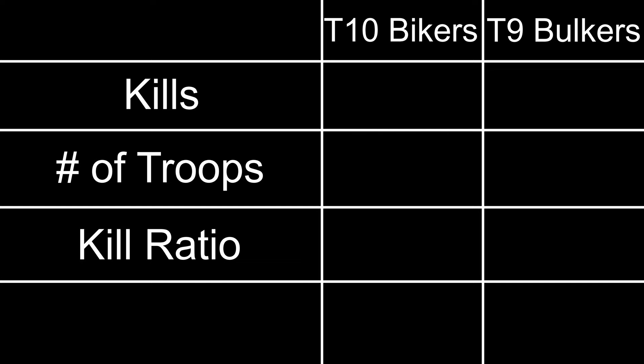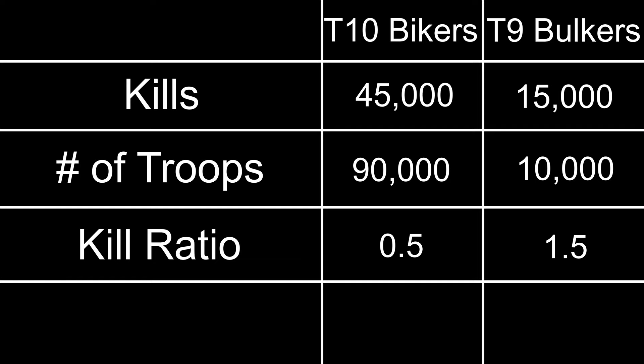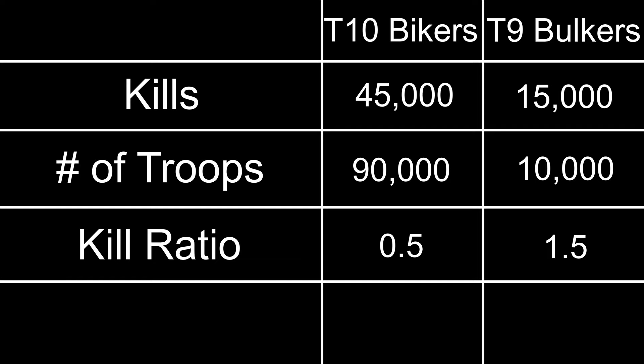So instead of eliminating the tier 9 bulkers completely, let's say we reduce their count to 10,000 and increase the number of tier 10 bikers to 90,000. Now the 10,000 tier 9 bulkers get 15,000 kills, making their kill ratio 1.5, and the 90,000 tier 10 bikers get 45,000 kills, making their kill ratio 0.5. This means the tier 9 bulkers are now doing better, so their count should be increased. After another adjustment — 25,000 tier 9 bulkers and 75,000 tier 10 bikers — each group achieves a kill ratio of 1, meaning both troops are performing equally well and no further adjustment is needed. This is why you should always aim to equalize the kill ratio of your troops.